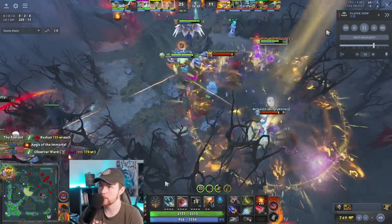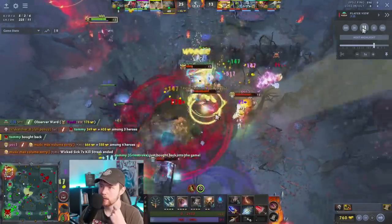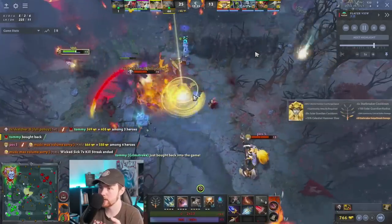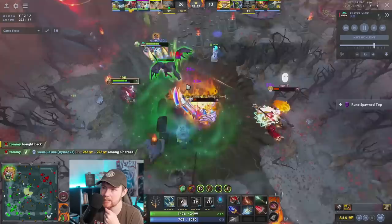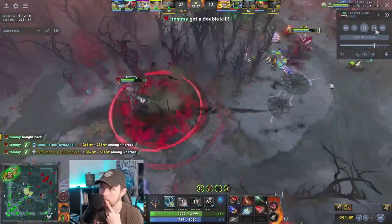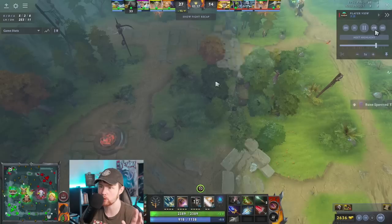A teamfight breaks out here at Roshan, and he basically just tries to put himself in the middle of the fight and hit as many people as he can with his Flat Cannon. Even though he dies there, he realizes they're not going to be able to kill him twice — he has the Aegis. He has Mask of Madness for lifesteal and he's dishing out so much damage. They bring him down and win the fight, but even though they're up by 10k, he doesn't want to throw his lead. The only reason he took that fight was because he had an Aegis. If he didn't, he wouldn't be there.